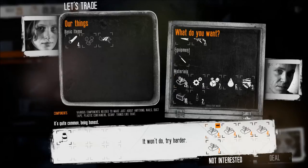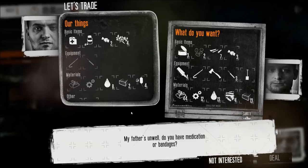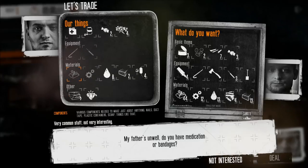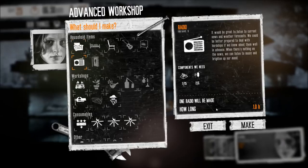Certain NPCs value items differently, such as the NPC at the garage, who values medication and bandages more than the others. This also means there are certain items NPCs will not accept — for example, the NPC at the garage will not accept components as they have an abundance of them. The market value of certain items also fluctuates into high demand. You can determine this by listening to the radio.